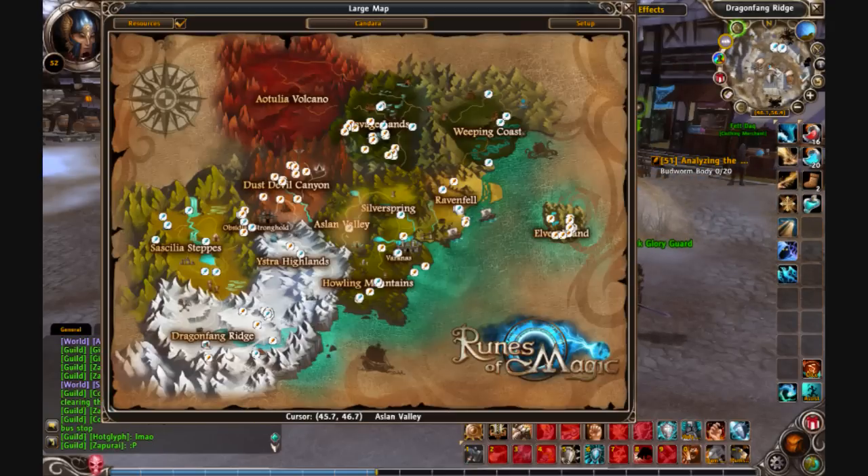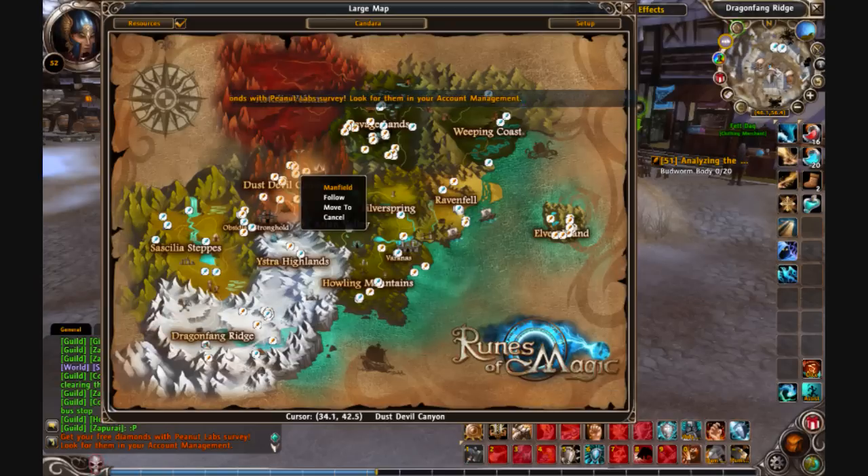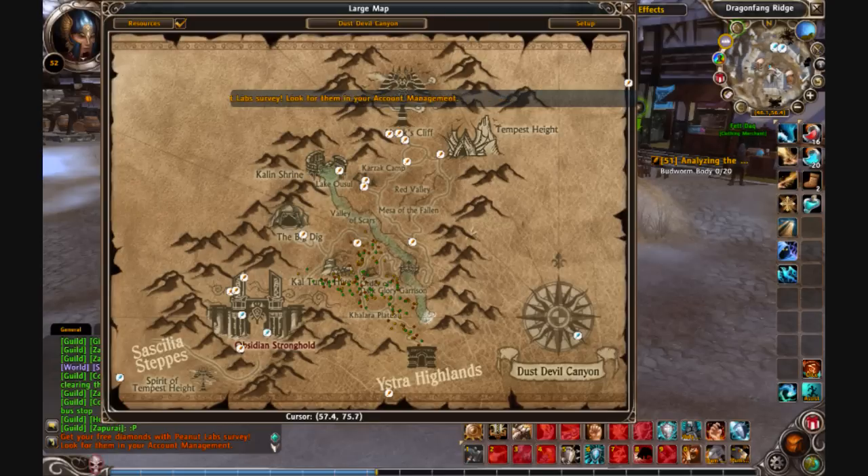I have WowMap, which makes using the map a lot easier. You can see as I scroll over certain areas they become highlighted in a sort of tan color, and I can just click on that area. So here's all the materials in Dust Devil Canyon.